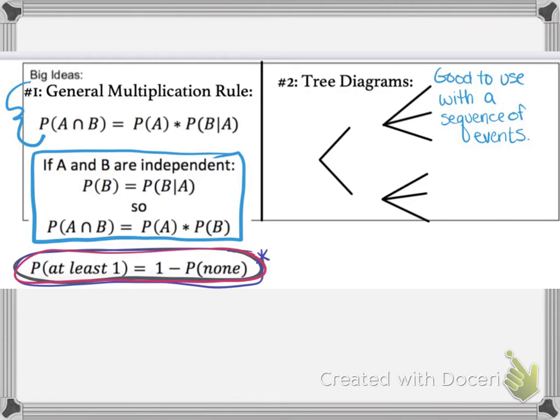The probability of at least one is one minus the probability of none — a formula that is really useful. Instead of finding the probability of one, two, three, or four, you can just do one minus the probability of that not happening. Tree diagrams are a great way to organize chance processes where there is a sequence of multiple events happening.